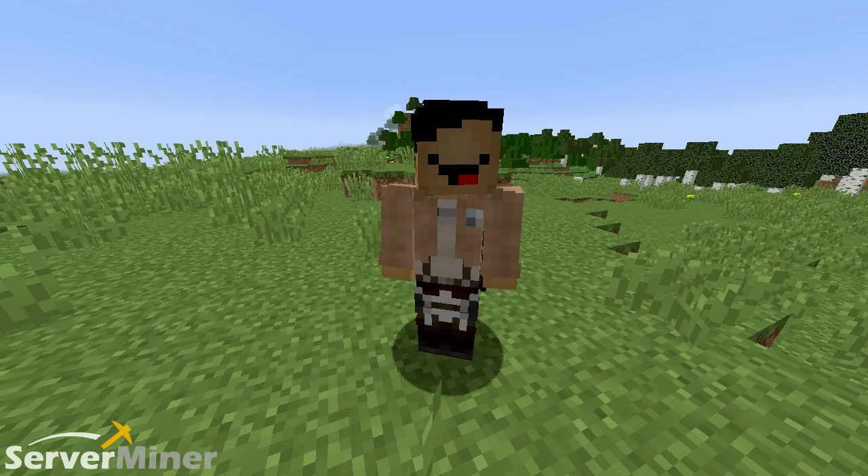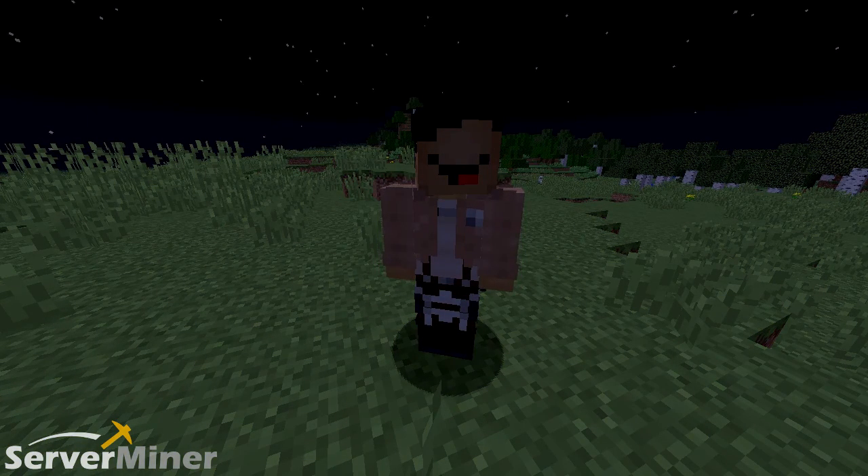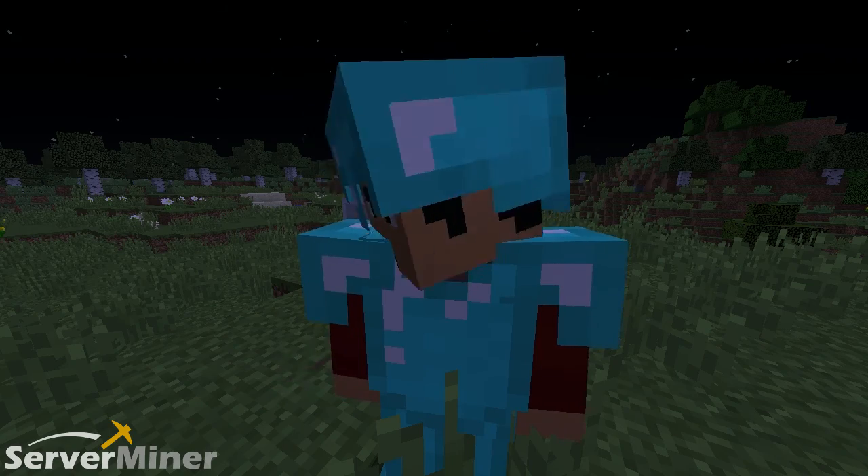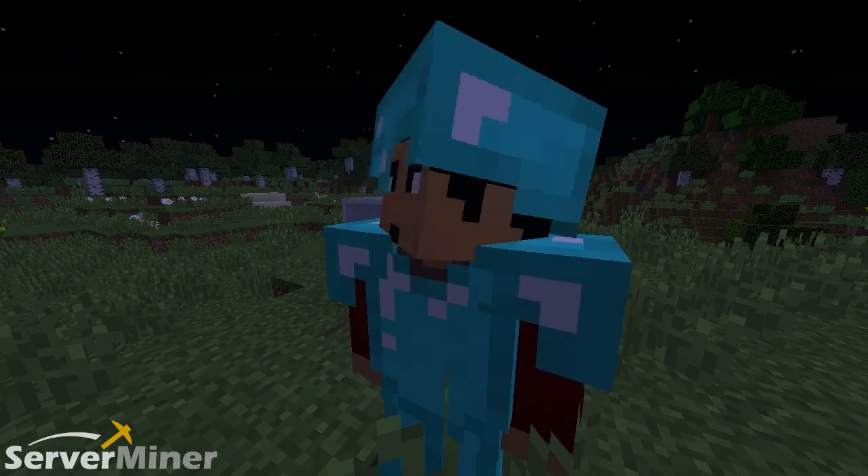Look for the villager by the name of Fluffy. He will eventually tell you that all you have to do is type backslash balloon GUI and pick any balloon that you want, any color, and you can get it in all shapes and sizes.